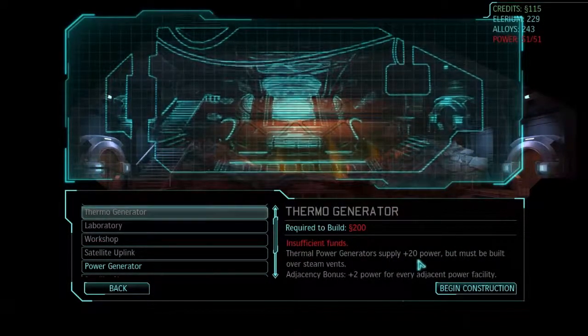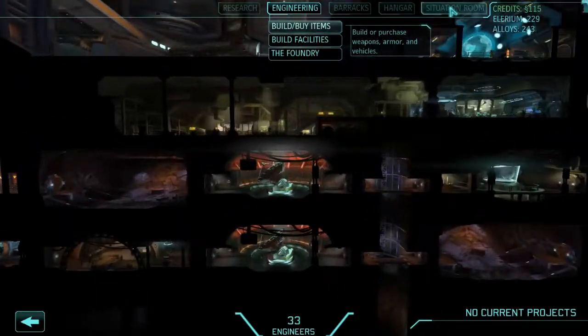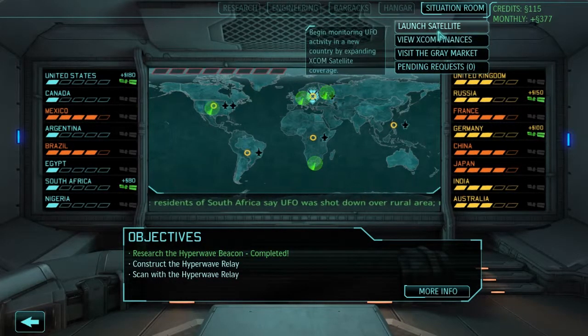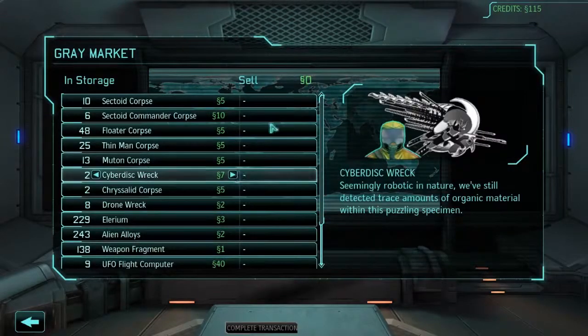Insufficient funds. It gives us so much power though. We need 115. Let's see if we can bump ourselves up to 200 monies. We need to construct the hyperwave beacon, which we just saw in the facilities, and then make a scan with it. But we're not really worried about that right now - we need power. Without power, we cannot do all the things that we want to do.